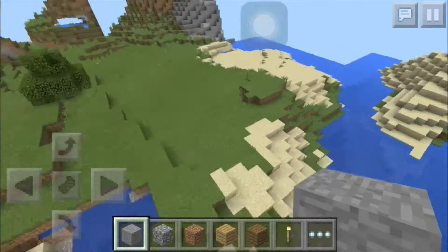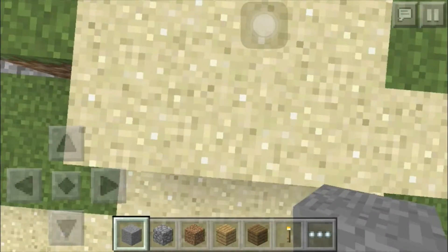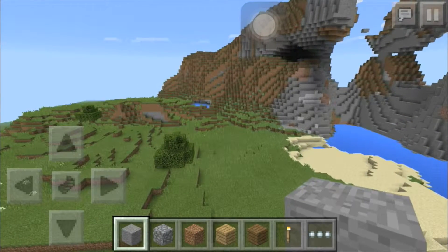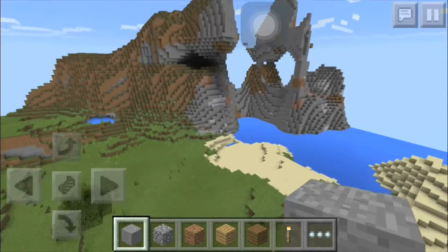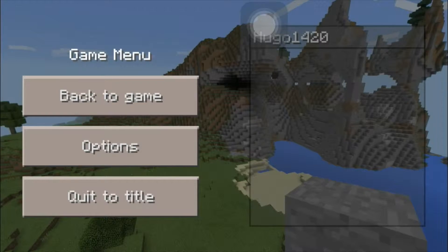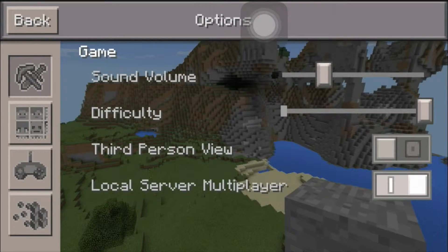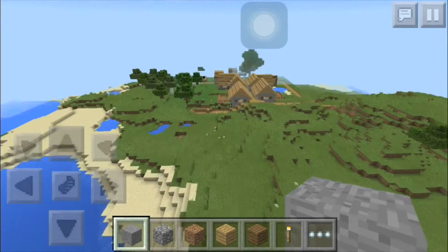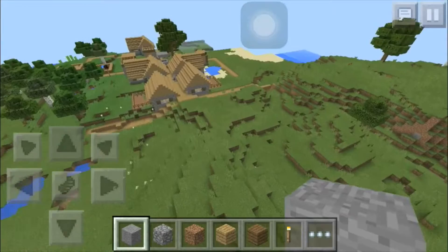So you spawn right here, and the thing about this seed is it brings cool terrain and a village — for those of you who like cool terrain and villages, it brings them both. My render distance is all the way high; I'll keep it unless it starts lagging. The village is over here, so from spawn you go to your left and you'll find the village.